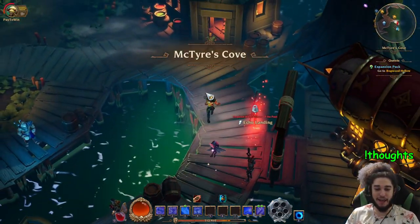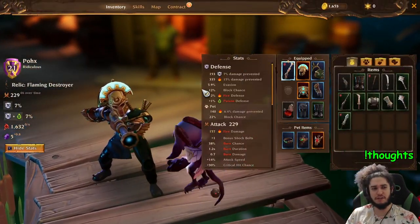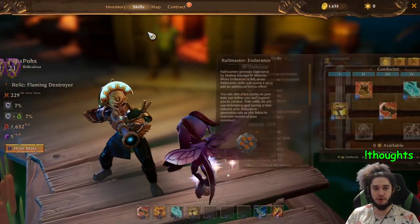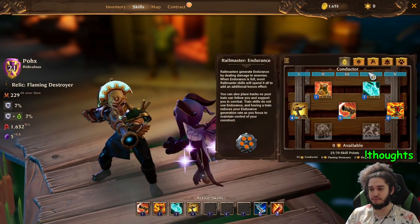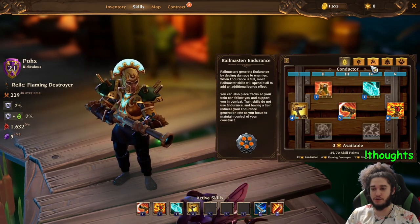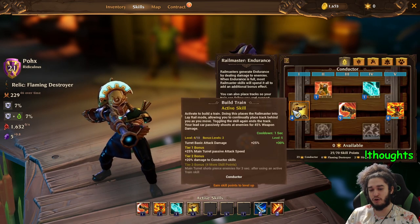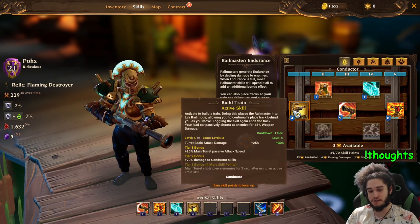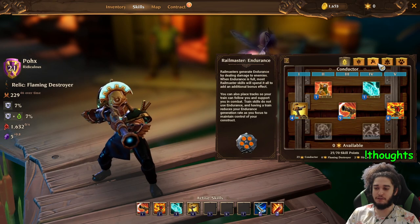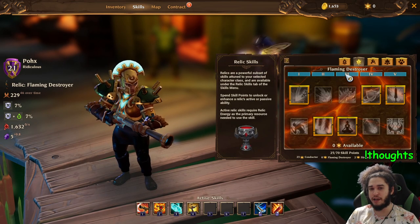I am playing as the engineer class. There are I think three or four classes at the moment. Your skills for your classes have two skill trees — as the engineer I have the conductor skill tree and the slammer skill tree, kind of similar to how Torchlight 2 works. You have your tier bonuses and the level of skills which also affects the tier bonus, and then the difference in this one is you pick a relic right at the start.